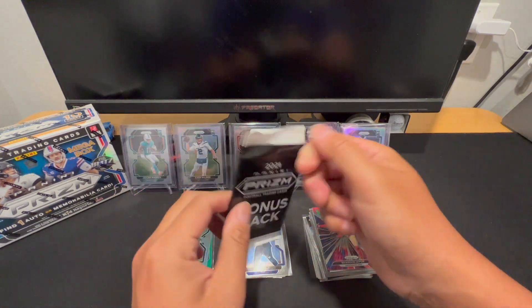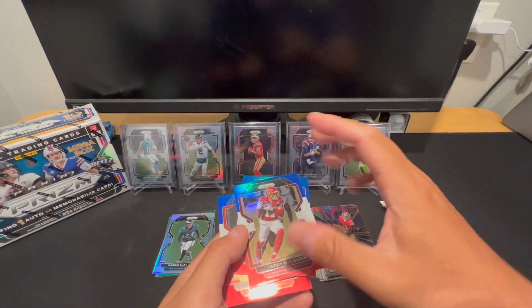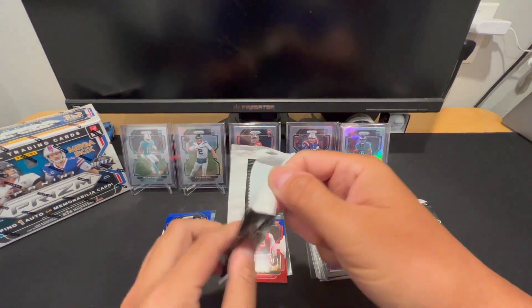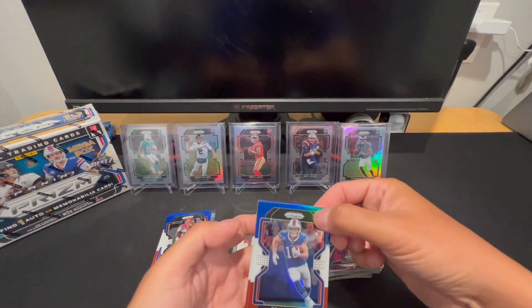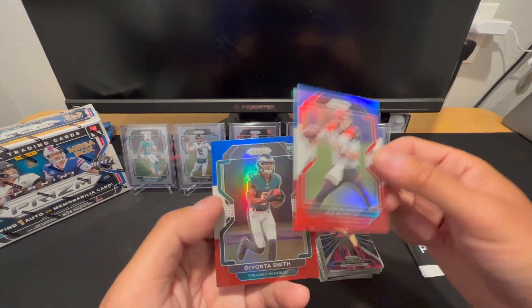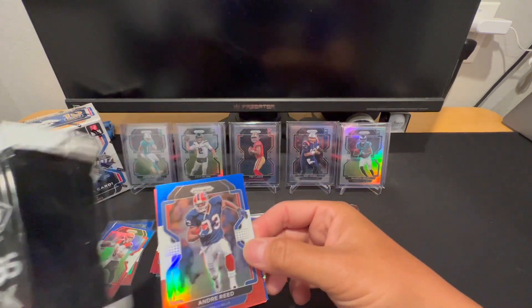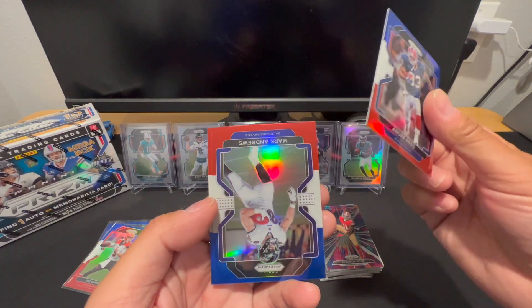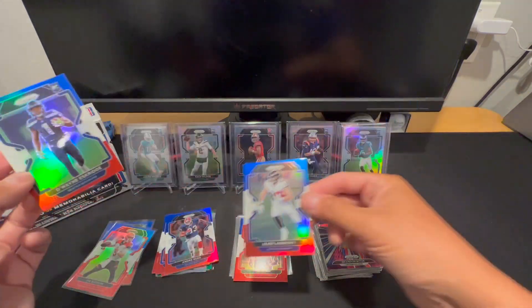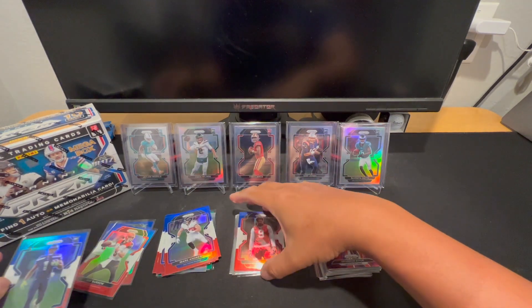Got Terry McLaurin, Marvin Jackson, and rookie is Joe Tryon. Cole Beasley, Joe Burrow — I guess if you're gonna get a vet that's a nice one. Davante Smith — all right, not bad, starting a little Davante Smith collection. Andre Reid, Mark Andrews, and a rookie Seahawks Eskridge. All right, so we'll move on to the mega.